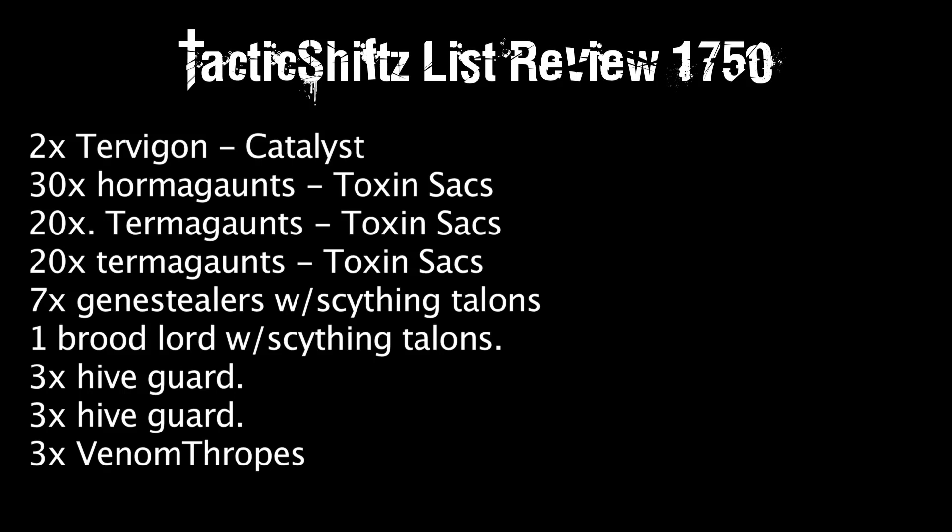Take one Venomthrope, take two, take three if you can fit them — they're an amazing unit. All your elite slots should be filled; Hive Guard, Zoanthropes, Venomthropes are all great. If you have leftover points from dropping the Trigons, consider Biovores — they're a standard in my army and do an amazing job against Imperial Guard, Orks, and Eldar.